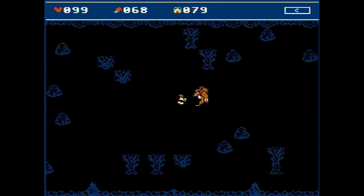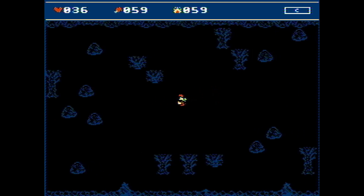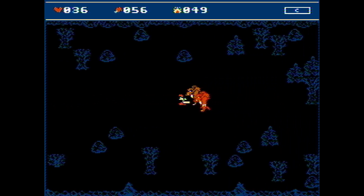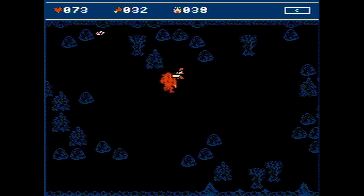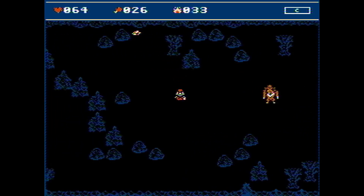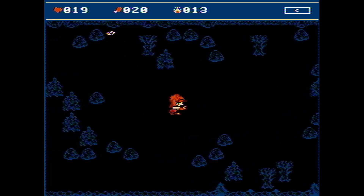I've also increased the damage rate that werewolves inflict on the player, so they won't let you punch them so easily. The thing that bothers me right now is that sometimes it looks like they punch thin air but you still take damage. I haven't tried to fix that yet, but I think I'll need to check the collision with the player one more time after a werewolf raises its arm. Or maybe it's just me and everything is fine — what do you think?